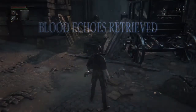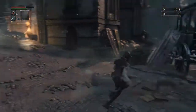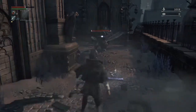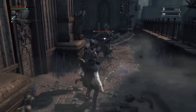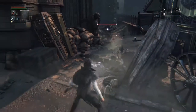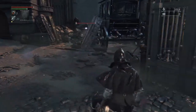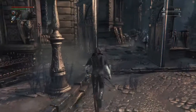We walk in here and acquire Blood Echoes. So that's when no enemies are around. What we'll do now is the same battle with this dude, but I will lure him to somewhere where, for example, this guy spawns.